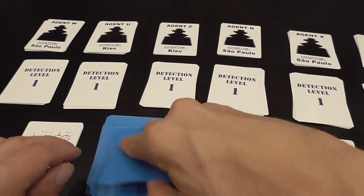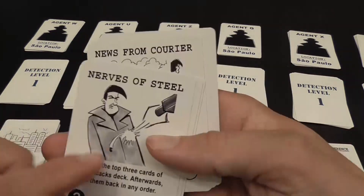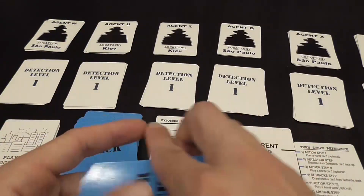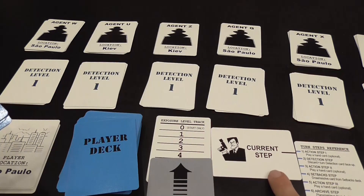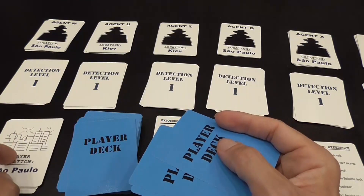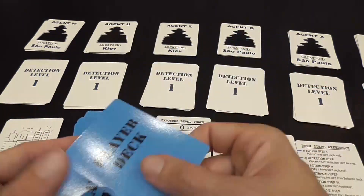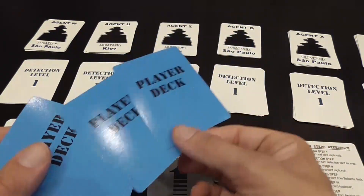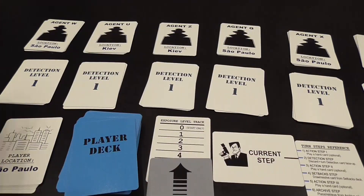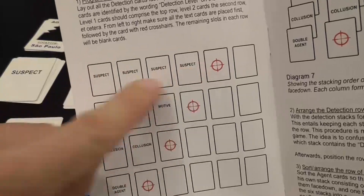At the beginning of the turn, you can optionally play a card and use the effect described on it. Early on, you'll probably hope to get a card that lets you travel to the location where suspects are. In the detection step, you discard cards from your hand to flip the top card of one of the agent decks. If you are in the same location as the agent you're investigating, you only discard one card. If you're in a different location and want to look at someone else's detection deck, you need to discard two cards — a pretty steep cost. I can look at the first detection level and it turns out to be a suspect, so I've narrowed it down a little.